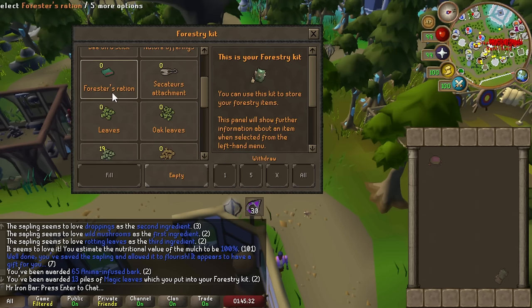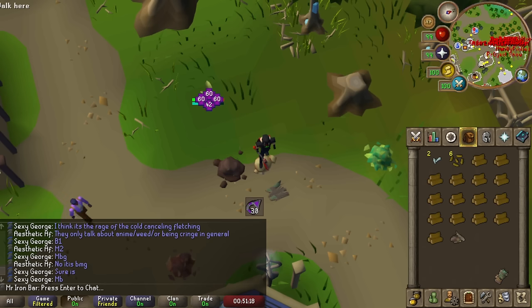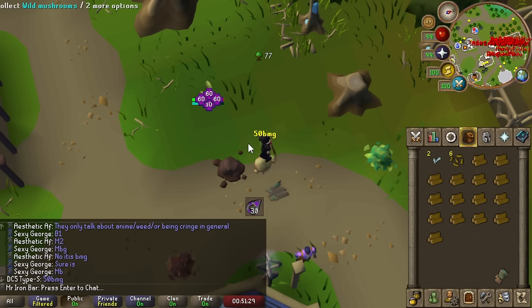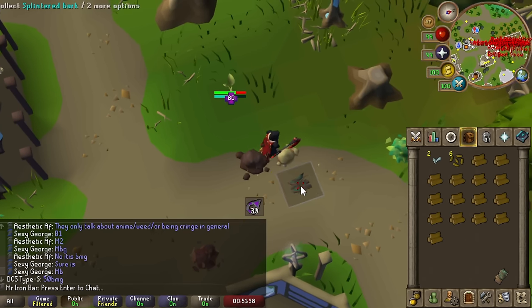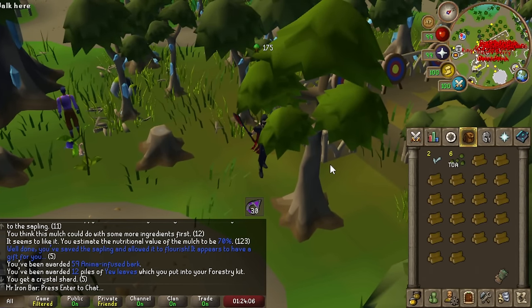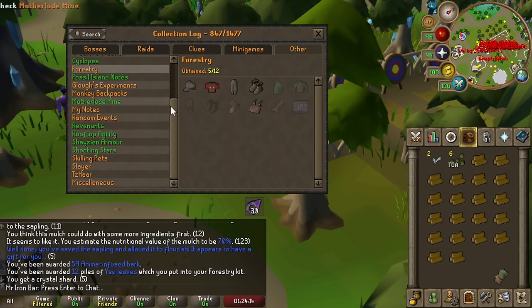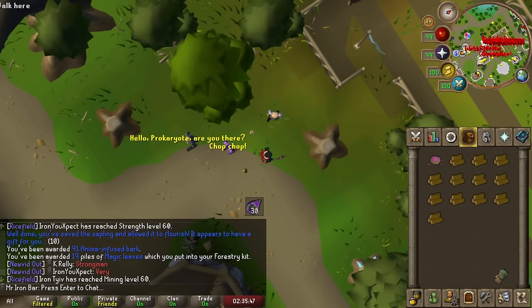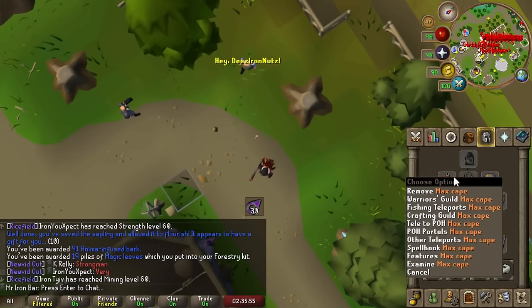We've gone a third of the way there. Holy moly, already at 21,000 anima! For this Forestry event, positioning is really really important. The combo is bark and mushroom and green leaves, but the leaves are so far away it's not worth it. Look how slow it is when I do bark and two mushrooms versus just standing right under the mushroom. Quick update — we're over 30k anima.